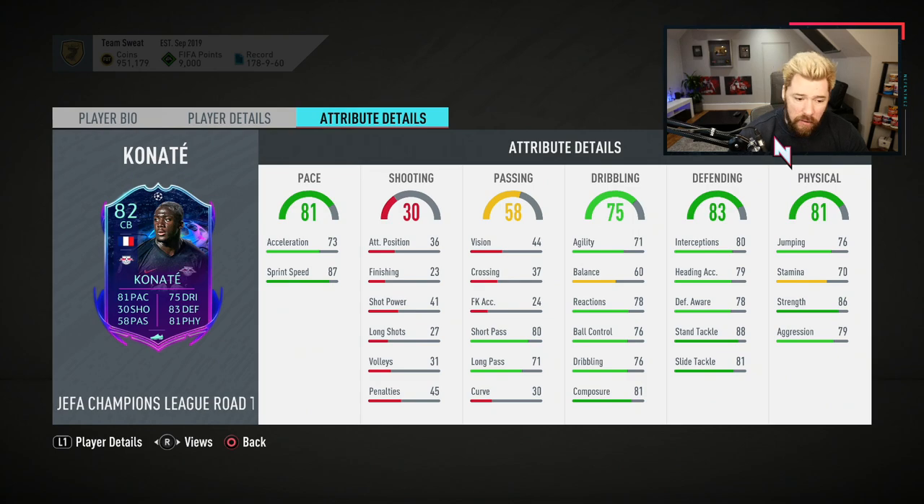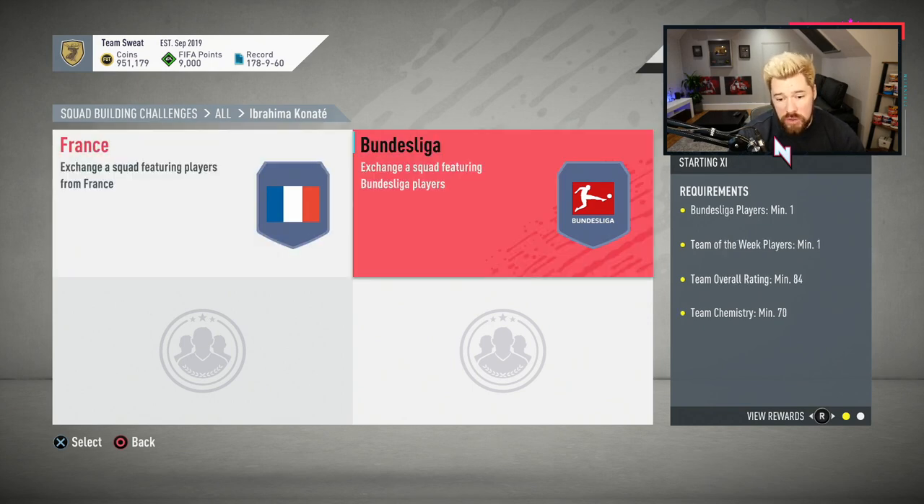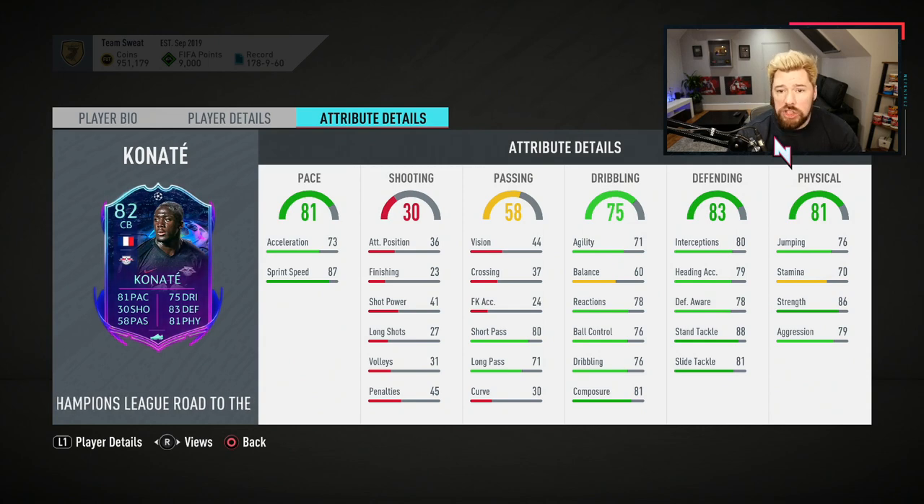The main problem I have with this card is how much it's going to cost. It's two 84-rated squads with one inform, and based on the Gomez SBC, an 84-rated squad right now is about 45,000 coins. An 84-rated squad with an inform is likely to be closer to 50 to 55,000 coins, which puts this SBC at around 100K. You might think 100K is worth it because he's almost guaranteed an upgrade — Leipzig are five points clear with two games to go, so they're almost certainly going through. He will upgrade to 84, getting probably a plus two or three in some areas — around 83 pace, 86 defending, 84 physical — which will make him a super, super card.